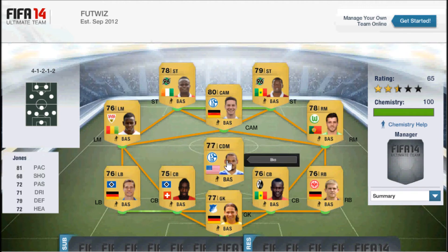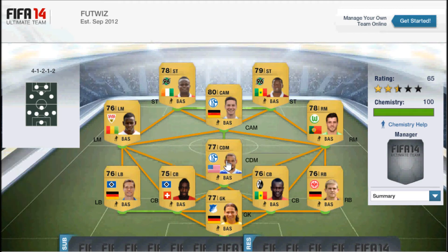In at centre defensive mid we've got a very pacey CDM from America who plays for Schalke. He's got 81 pace and very good defensive stats with 79 defending and 72 heading. He's also got pretty decent passing with 72 passing and a hard defensive work rate, which is what you need in the CDM position. He's pretty cheap — costs about 1k as well.